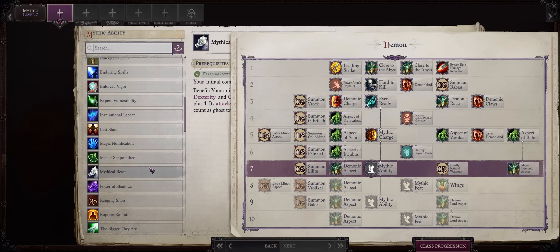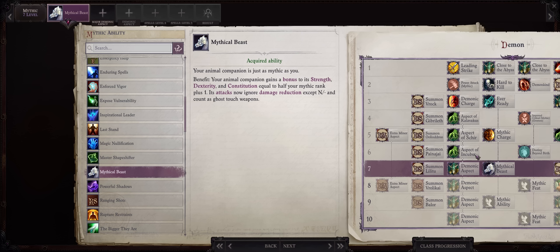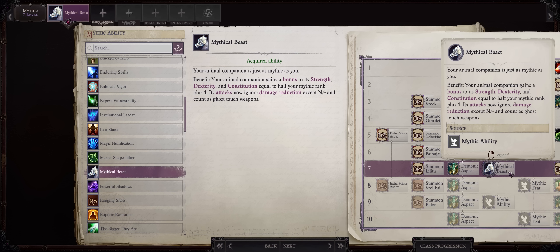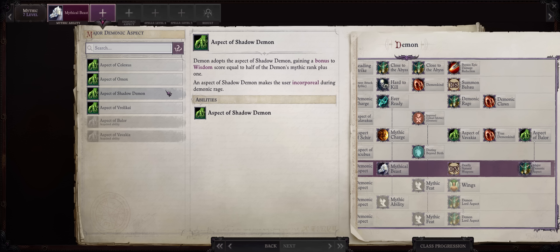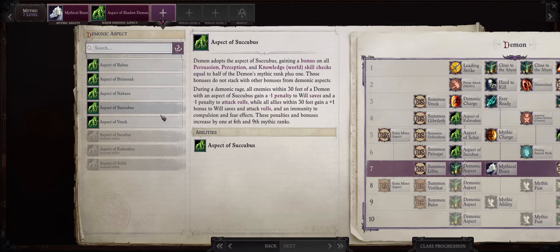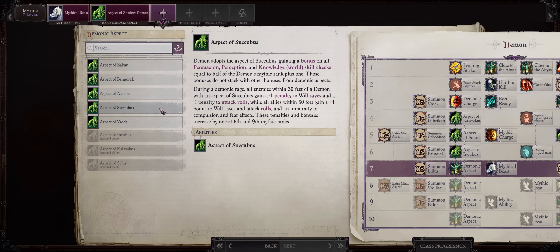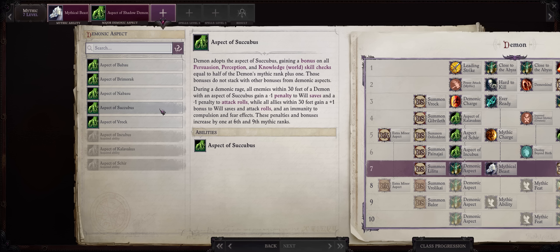For mythic level 7, I'd pick Mythical Beast — our pet is a big part of our build's strength and at this point it can already get quite a lot of nice boosts to stats from this. For another major aspect, I'd go with Shadow Demon just for the permanent bonus to wisdom. The other minor demonic aspects are kind of worthless for us besides a few skill points, so you might as well go with Succubus now, as the Succubus Aura can be somewhat useful.